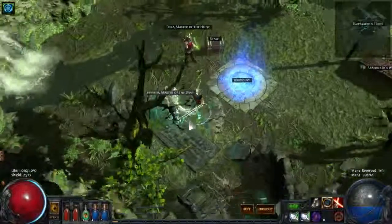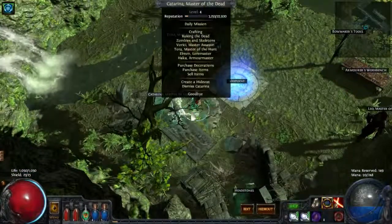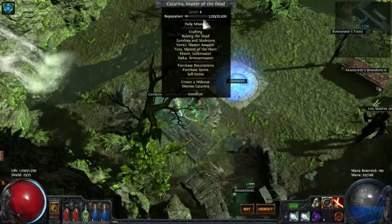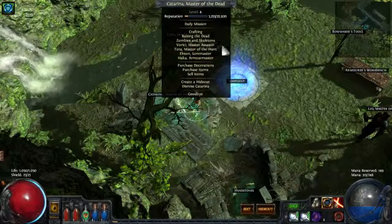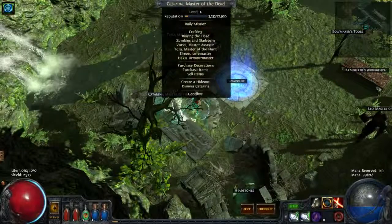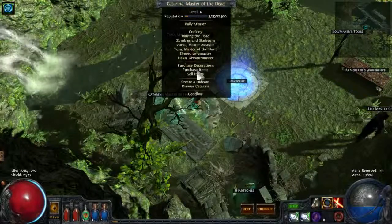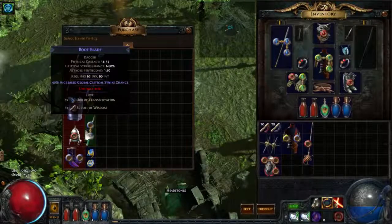What I want to do is dismiss Katarina from the hideout, because we can't do her missions right now. She's level 4, and you have to be in cruel difficulty already to do them. Before I do this — because I tried to do her mission last time — her items reset. So that's a little trick you can use.